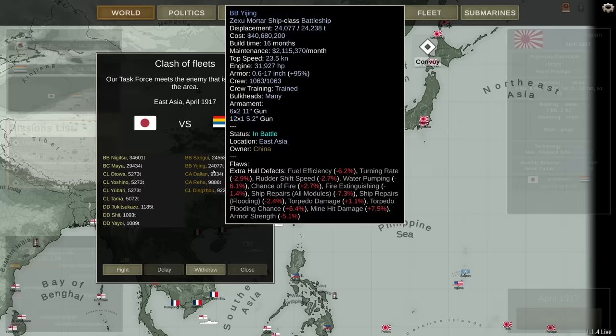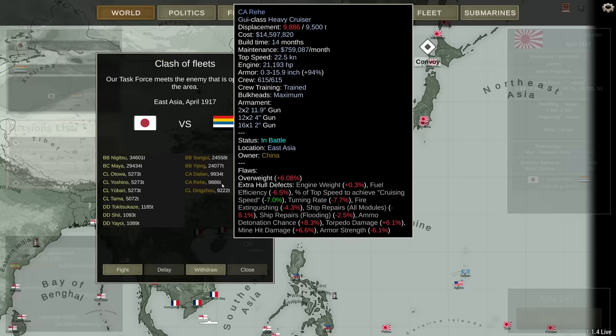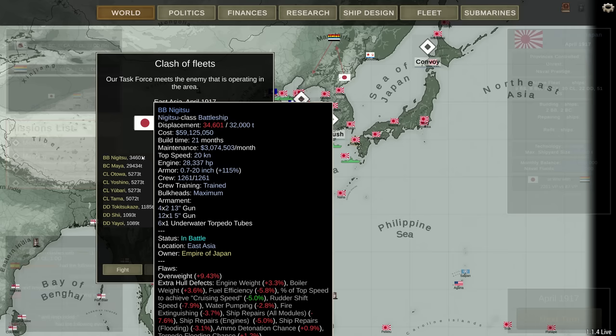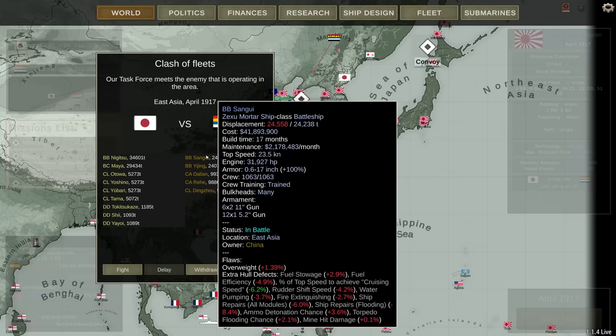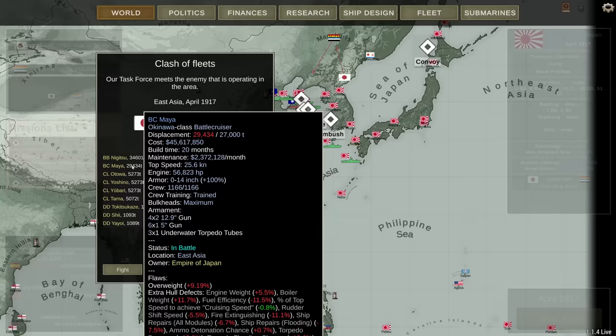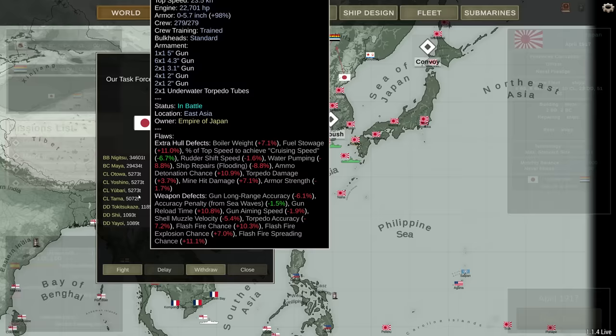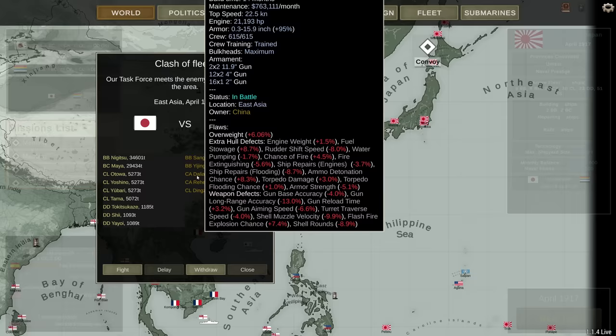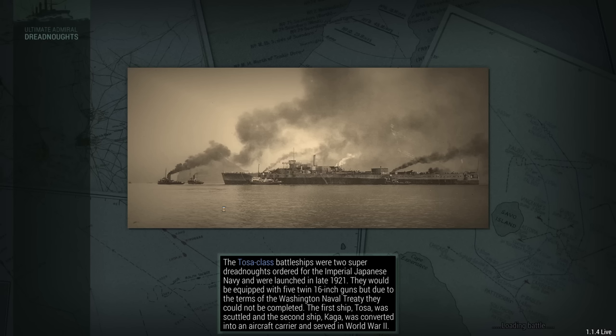Dalian, Rehe, and Ding Zhao — only the light cruiser carries torpedo tubes; it carries 12. We've already seen this one before. What we have not seen in conflict yet is Nigitsu. She's the leader of her class, carrying eight 13-inch guns. I only have eight, but I also have the Maya with another eight 13-inch guns. The rest are light cruisers, and if I can break through the screen of heavies, the lights can torpedo these guys to death. I think that should be the tactic for this battle.